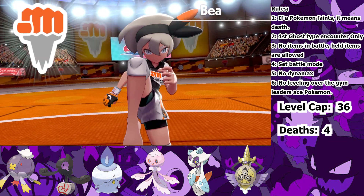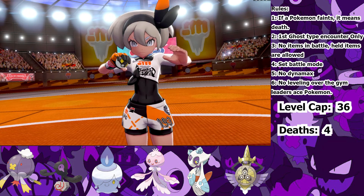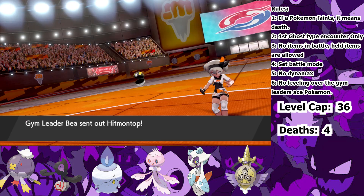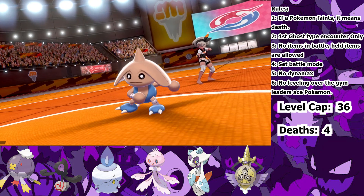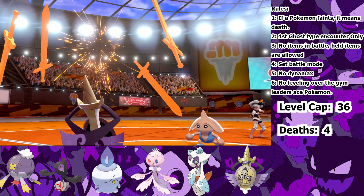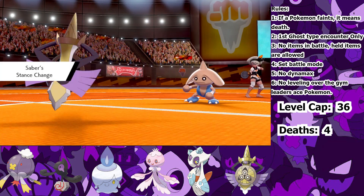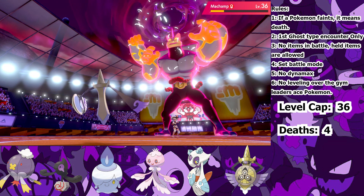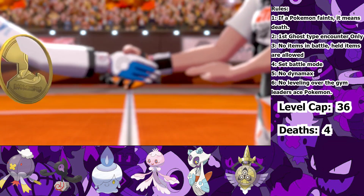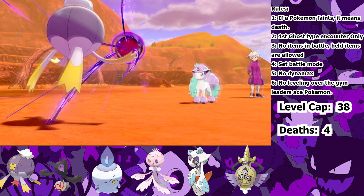Next up is the 4th Gym Leader and my favourite, Bea. Her Gym will be the easiest for us as her first Pokemon has no moves that can hit my Ghost-types. So I send in Aegislash and begin to set up three Swords Dances to maximise my attack and three Autotomizes to max out my speed. This allows me to Aerial Ace her entire team into oblivion. We're on to our 3rd battle with Bede and once again we just Shadow Ball his team into the graveyard.